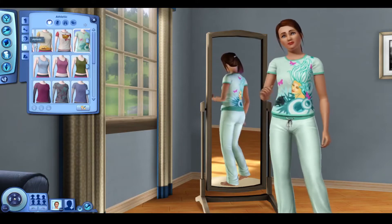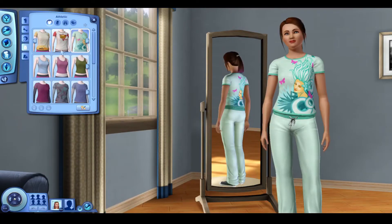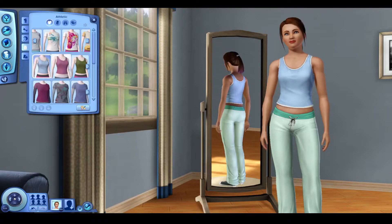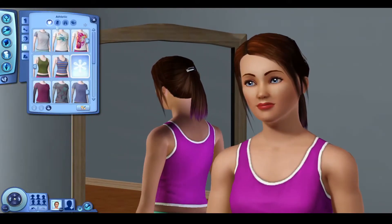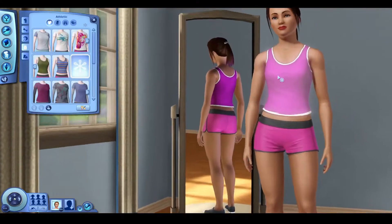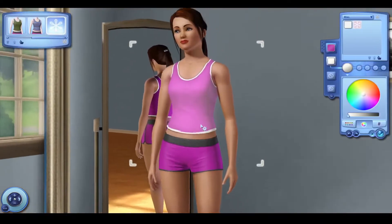I moved on to athletic, which I got a bit confused by — the game had actually chosen exactly the same outfit with the same colors for athletic. I don't know if this was a glitch or complete coincidence, but it had set the same outfit apart from obviously adding shoes. With that I went ahead and customized the athletic wear and changed what I wanted. I debated making the shorts the same white trim as the top but decided I liked the black.